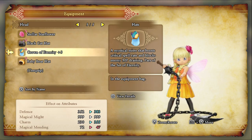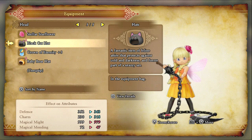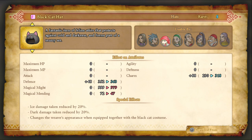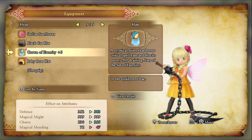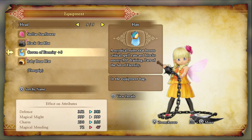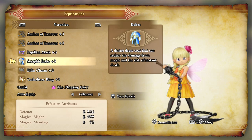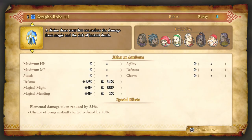Her headgear options — her best one other than that would be the Black Cat Hat. I like the Pupillin Mask because dark damage is obviously something that bosses use a lot of, and that paired with the Seraph Robe will give her pretty good dark resistance, along with extra ice resistance. I don't care as much about the ice resist, but it's there and it's pretty nice. You could go with something else to increase critical spell chance if you care about that, but I don't.